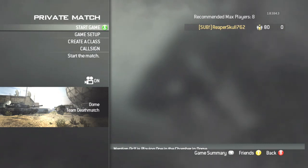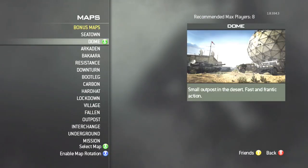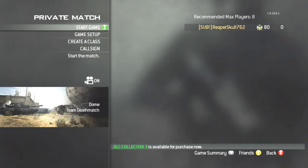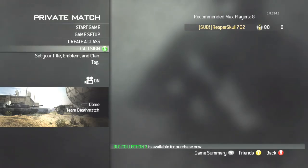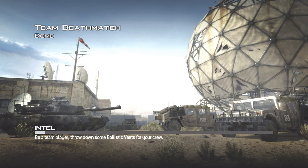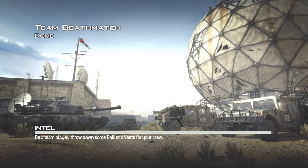Yo guys, what is going on peeps, it's Reaper, and we got Tips and Tricks Tuesday episode 3. Today we got nade spots — this is for nades, stun grenades, flash grenades. You could use it with a smoke grenade but that's probably not going to be too effective. First map from the hop is Dome, then we're going to have Hard Hat and Village — three maps today for this new part of the series.